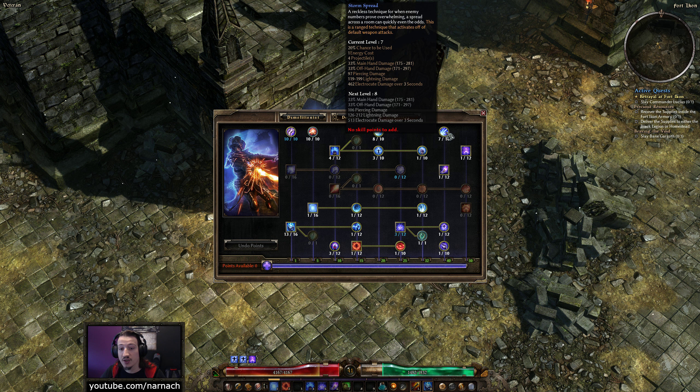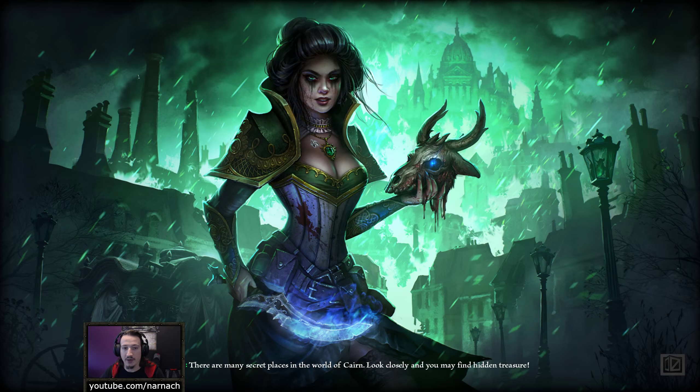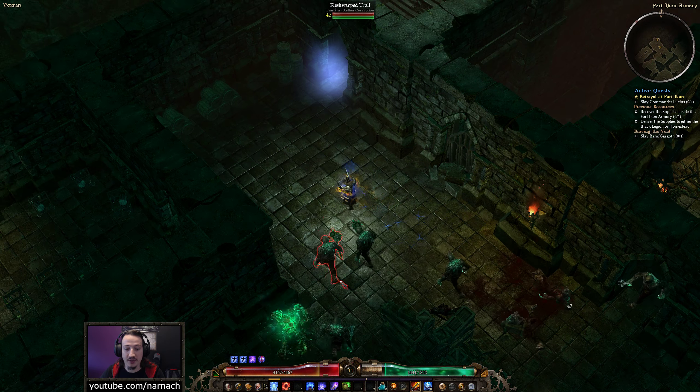I also refunded a couple of points in Storm Spread, back down to 7 out of 10, because that's where you get your fourth projectile. Going from 3 to 4 projectiles means your damage goes up by 33%; after that the scaling is smaller. There is some electrocute damage scaling but it seems alright — it's all a matter of trade-offs. So for this episode we're going to focus on the Stormbox of Elgoloth, currently at 13 out of 16. It looks like 16 out of 16 is the sweet spot, as the defensive ability reduction on enemies scales well up to that point.